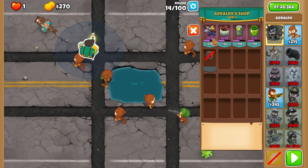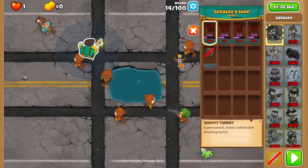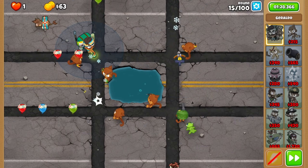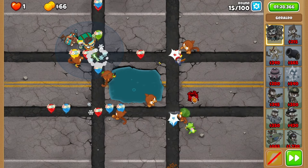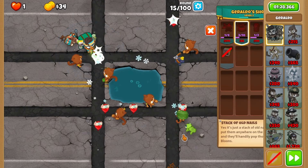Round 15 is a little tricky, so buy up a turret on the top right, and during the round place two spike piles — one on the bottom right, then the second on the middle bottom row to catch any strays.